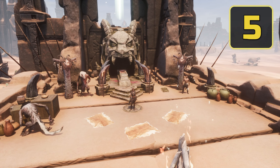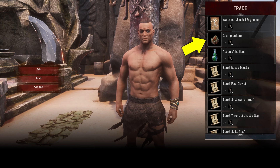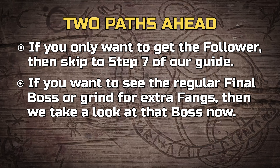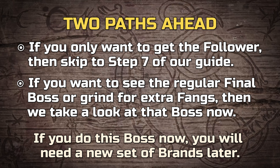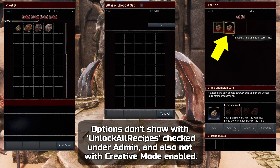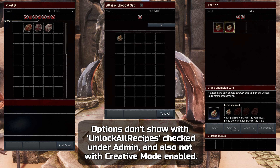Step 5: with all three brands secured, head back to the quest hub. Now you have two options — both require at least one Champion Lure, so go ahead and buy one now. If you're only looking to unlock the unique follower from the final event boss, you can use our timestamps to go to Step 7, fully skipping Step 6. If you want to experience the regular version of the final boss or just grind for extra Fangs, the next step gives you a sneak peek. Note that if you take on this boss now, you will need to collect a full new set of the three brands for the final boss later. Interact with the Altar of Jebel Sag, go through the second dialogue option with the Bloody Tongue of Jebel Sag, then place all the brands and a regular Champion Lure in the Altar to craft a Grand Champion Lure.